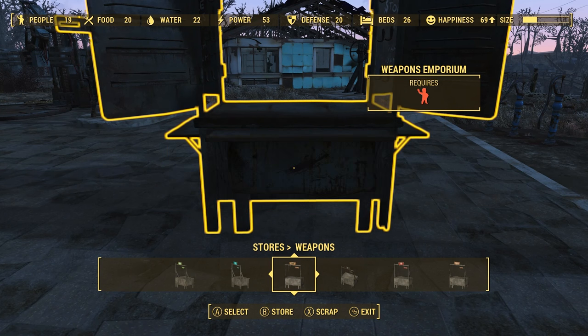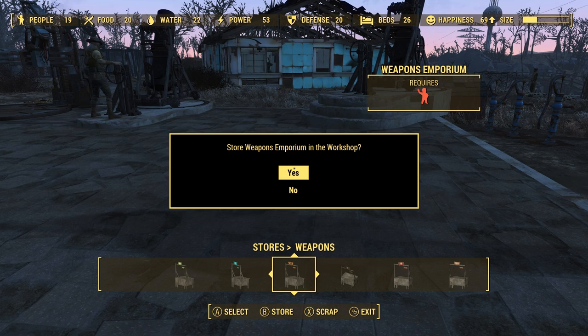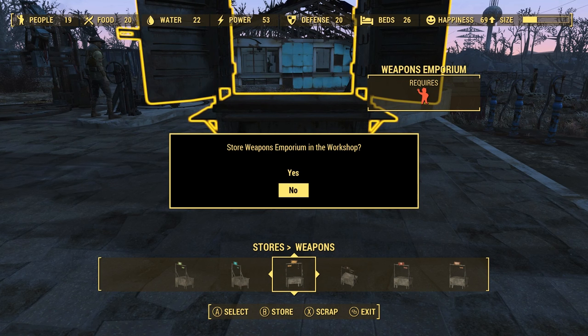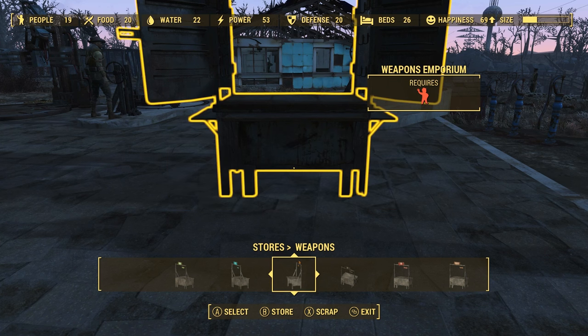What you guys want to do is press X, A, and B at the same time until you get that message right there. Now once you guys get that message, you'll hear the scrapping sound in the background of you scrapping the Weapons Emporium.